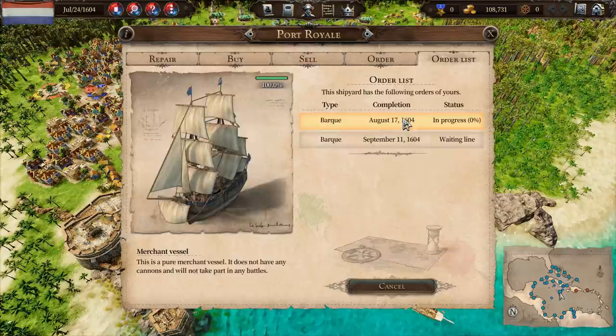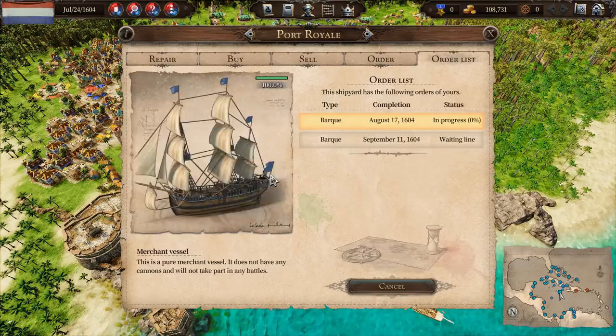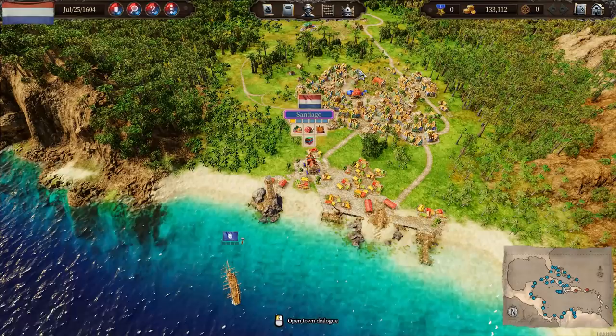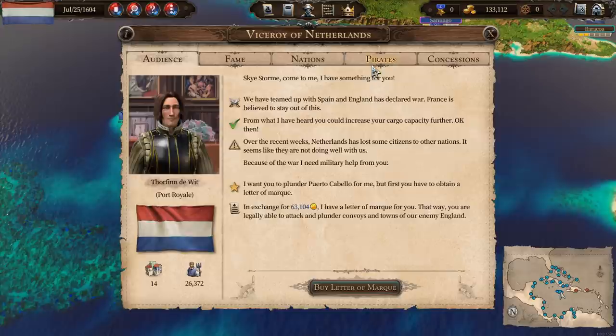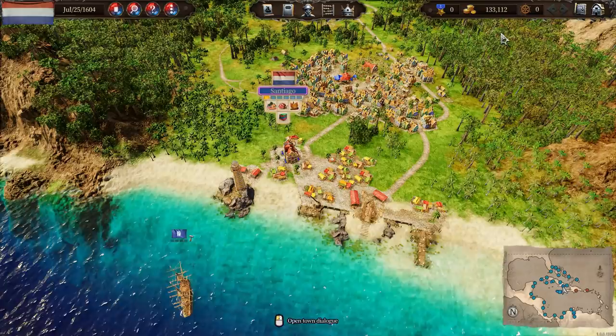Let's order a couple of barks. We'll get one on August 17th and one on September 11th — a little less than a month for a bark, which isn't too bad. We've still got 130,000 left. Let's head up to Santiago, which produces tobacco. Port Royal is currently receiving about 507 of a possible 700 tobacco, so we'll step that up a little.